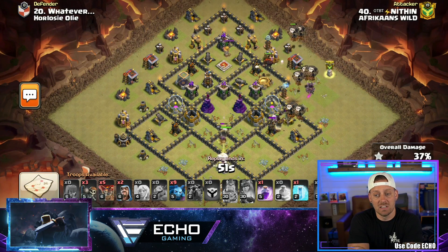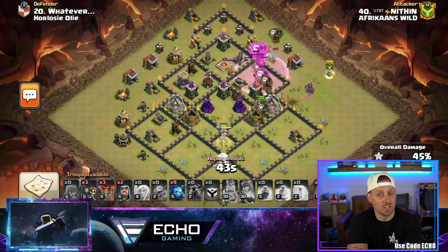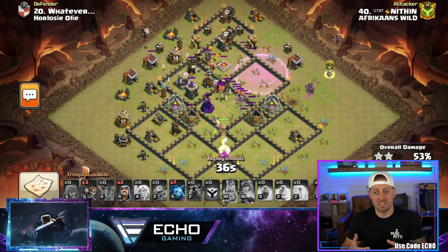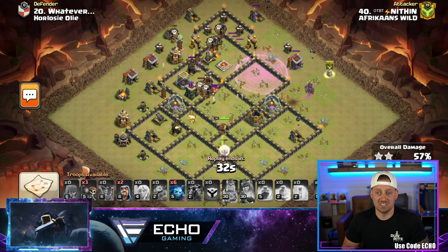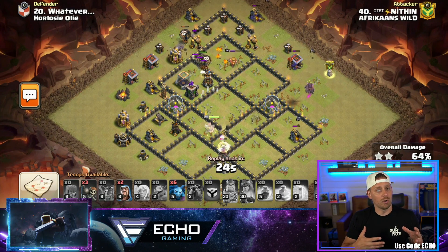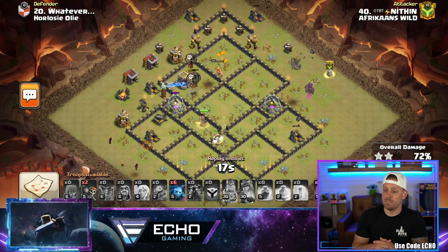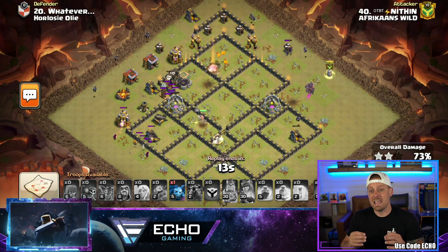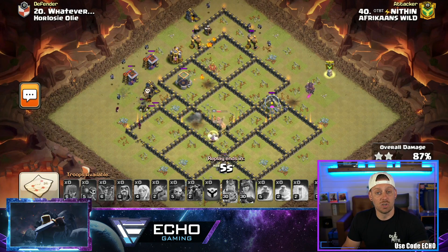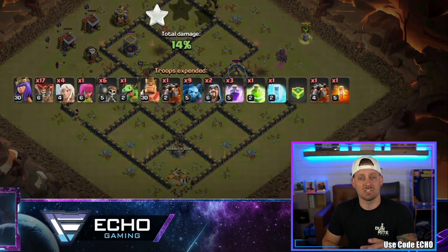The queen got some decent value. Lalo's coming in from the side of the base but having to go against four air defenses because none of them were taken down. You have Lava Hounds there to tank and protect everything along the way, but in this case it's not going to be enough. Notice the balloons did split and the Lava Hound died out on that third air defense — there's still one AD standing. The queen was stalled for a long time in the bottom portion of the base; her job was to take out the Clan Castle, take down the Town Hall, and get into the center to take out those sweepers. It was all done well but this one is going to end as a time fail, and remember a time fail is still a fail in Clash of Clans.